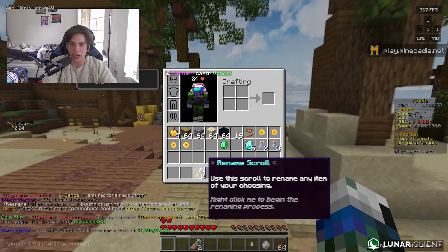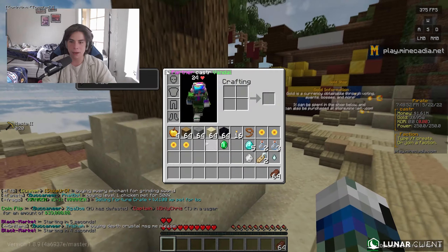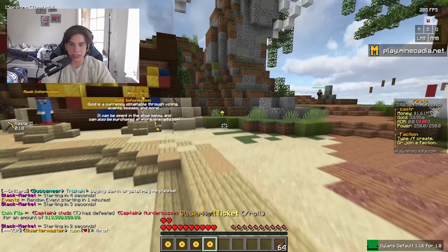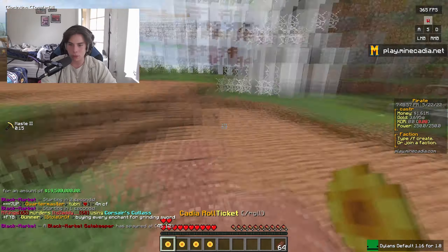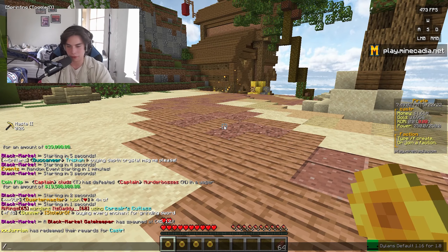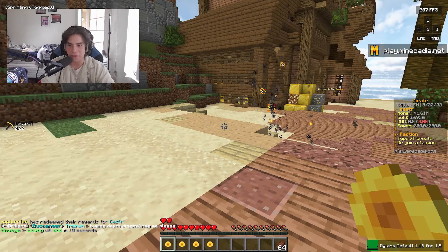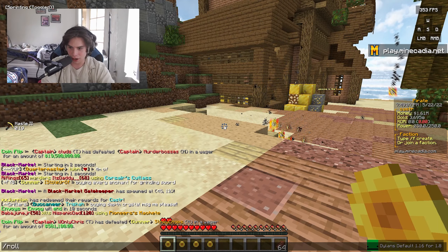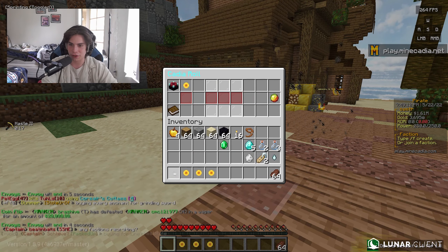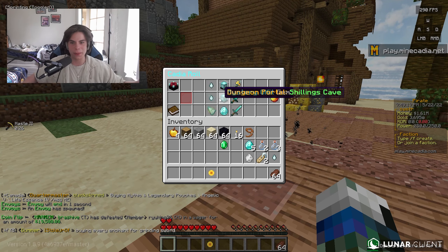Obviously if you guys watched my last video, last SOTW, I just redeemed a banknote of a million. I was able to do a bunch of roll tickets on SOTWs. I got four here, we can do three. If we win an admin item on our first one, I'm literally gonna - I don't know what I'm gonna do. Some guy just slash redeemed caster. Alright, you guys ready? Spend the three tickets - give me an admin item. Let's go!